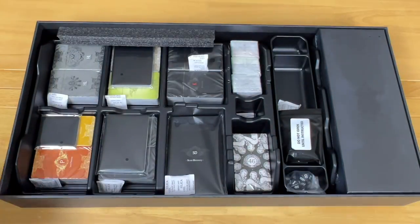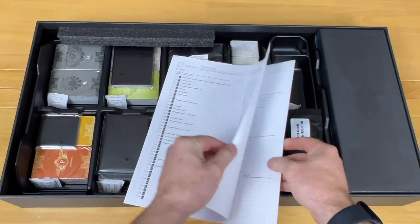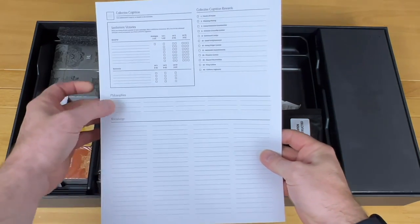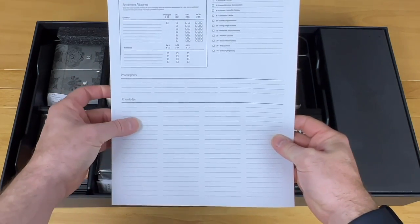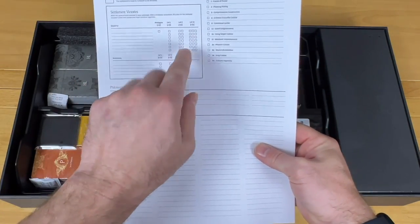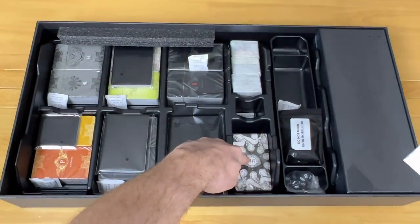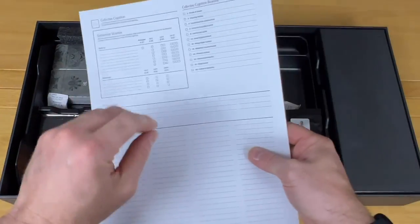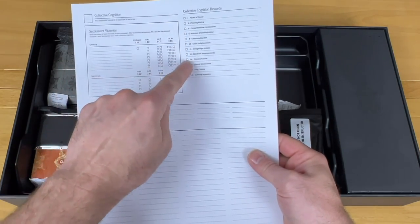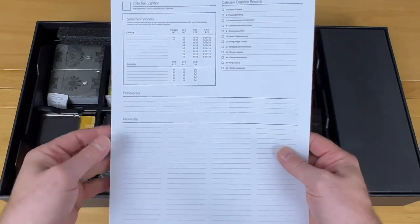Here is the new settlement sheet — it's now a booklet that opens up and has everything you'll ever need. Here's where you can write your philosophies and keep all the knowledge you gain. There are settlement victories, your collective cognition points, and once you reach certain milestones you'll be able to unlock potential cards. I'm not going to show too many of those, but it shows what you're able to get as you go through the amount of collective cognition you gain — you unlock certain cards to add to your settlement.